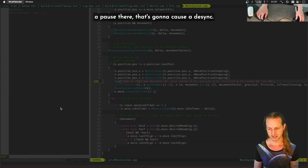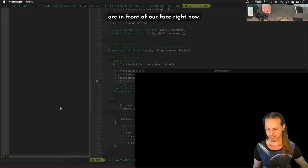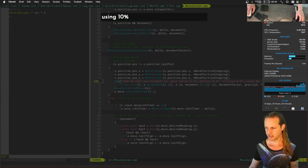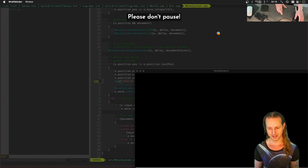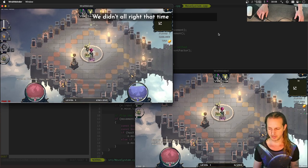We had a pause there — that's going to cause a desync. We need to make sure it doesn't say 'paused'. Something called 'kernel task' is using 10% CPU right now. We can't accurately detect any desyncs if it pauses. We might have to turn the input delay up. Okay, that time we didn't pause.